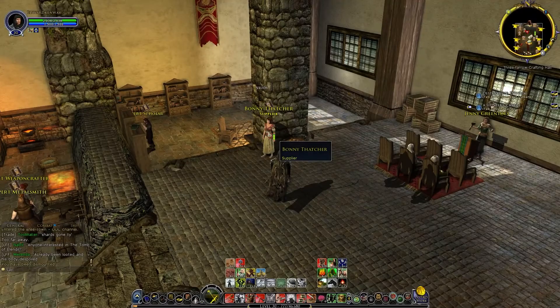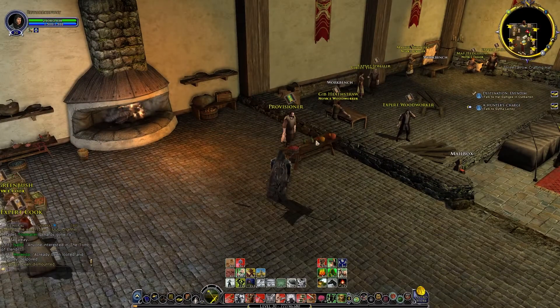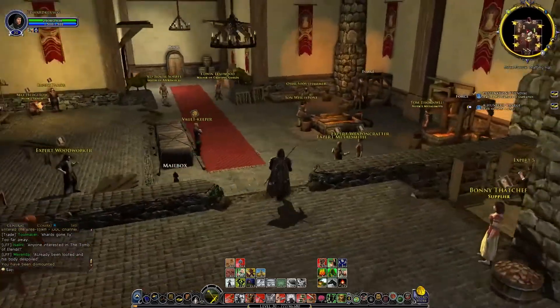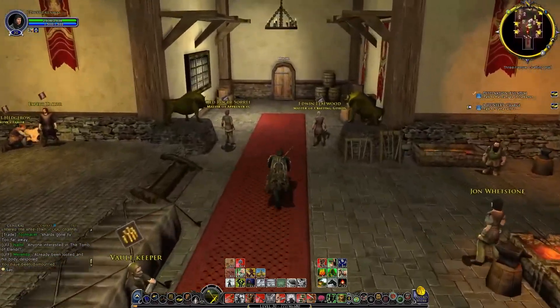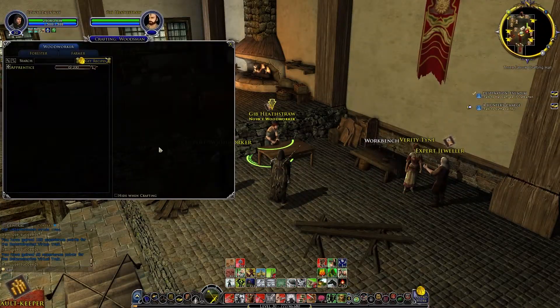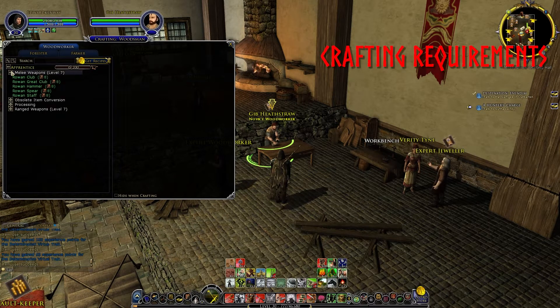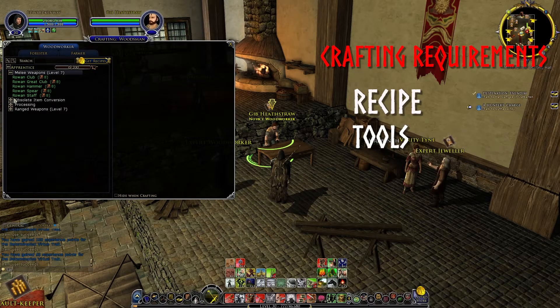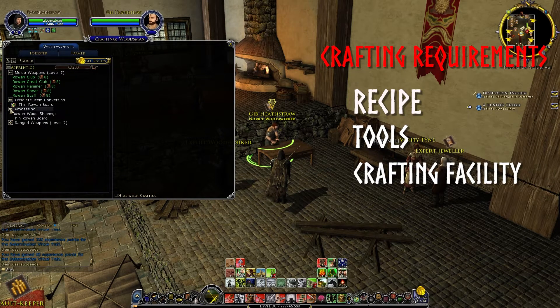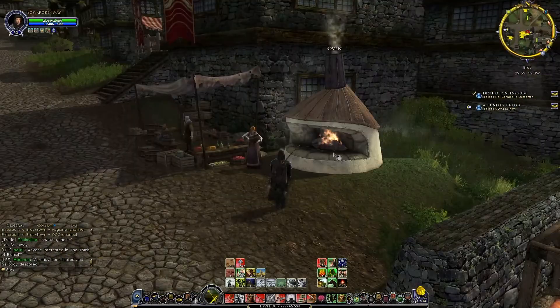Near the Supplier is also a novice-level crafting vendor, stationed near the assorted workplaces that are needed to engage in crafting tasks. Between the vendor and Supplier, you'll have all you need to get started in crafting, as long as you have enough money. Each craft has certain requirements — just like cooking, they have recipes, ingredients, and specific tools needed. Each craft requires a recipe, a tool to harvest the raw materials, and a crafting facility, whether that be a forge, farmlands, a study, a workbench, or a campfire or oven.